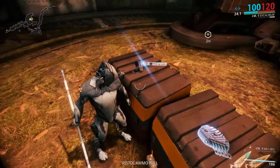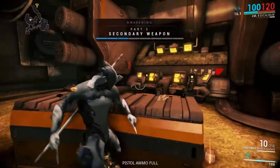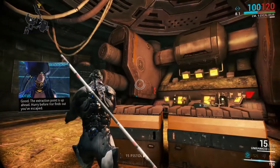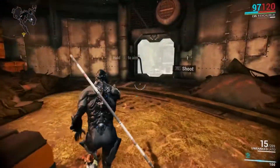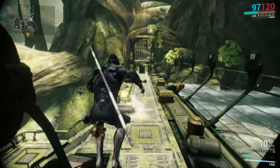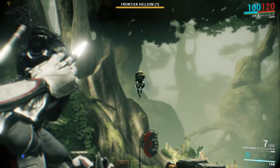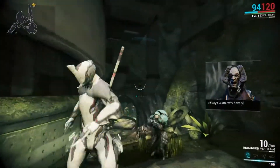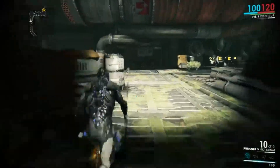Next up we have our secondary weapons. You can either choose the Lato or the Kunai. The Kunai deals mainly Slash Damage, while the Lato deals Impact Damage and fires faster. As explained before, Slash Damage makes enemies bleed, while Impact just stuns them. We're going to choose the Kunai because it will make enemies bleed. If an enemy has armor — indicated by a yellow health bar — the bleeding proc will eat away at their health, dealing damage over time. That's a big advantage, so the Kunai is the better choice.